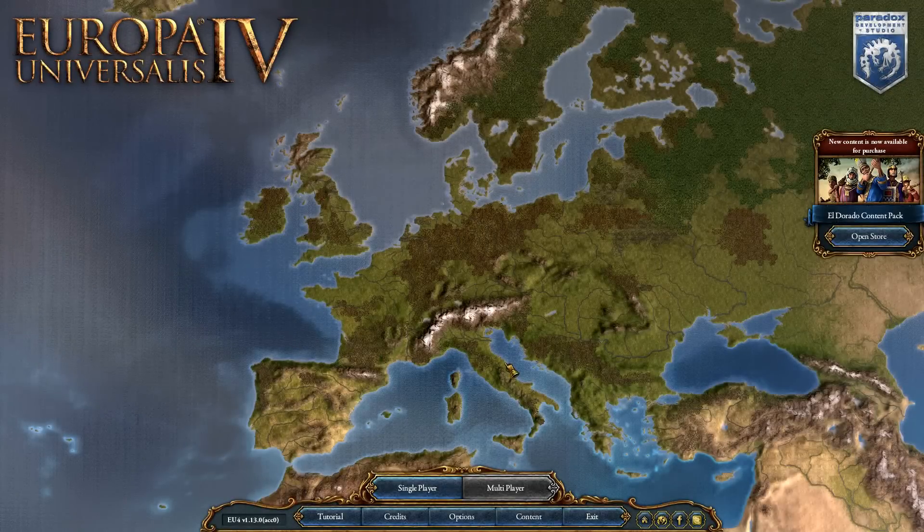Hello everyone, my name is FlyingGucci and welcome to a new Let's Play series in Europa Universalis 4. You voted on which nation I should play next and the winner is Ireland, an Irish nation. We will do this Let's Play series and go for an achievement called Luck of the Irish. For this achievement we need to own and have cores on all of the British Isles as an Irish nation. So let's jump into the game.